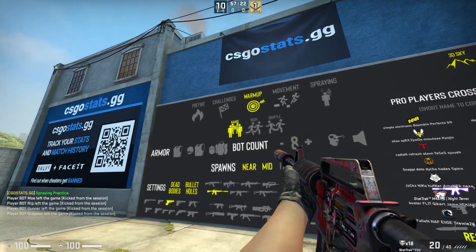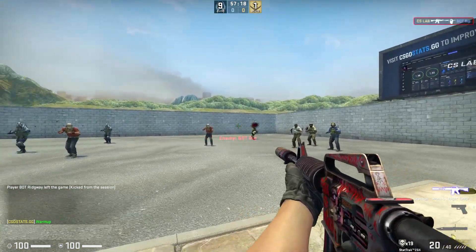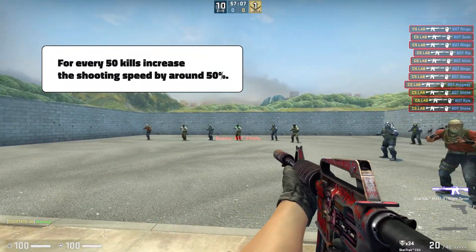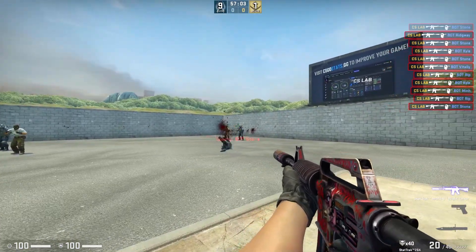The first exercise is called Progressive Speed. This exercise takes place in range mode and involves killing 200 bots while gradually increasing the speed. For every 50 kills, increase the shooting speed by around 50%. It's normal for your accuracy to drop as you increase the speed, so don't worry about that.